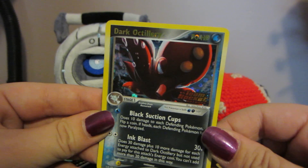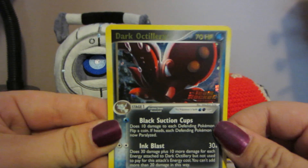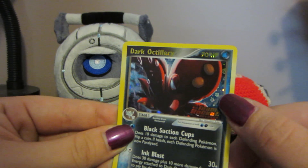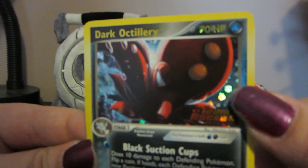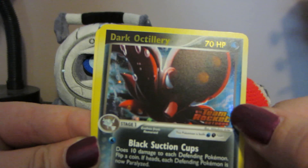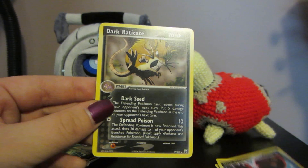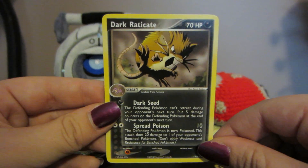I love when the reverses look like holos. This one has like the energy symbols in the back — you can kind of see them over here — and the stamp of the set obviously right in front. Oh, that looks really nice. And Dark Raticate is our rare.